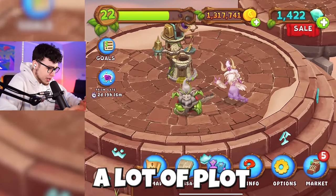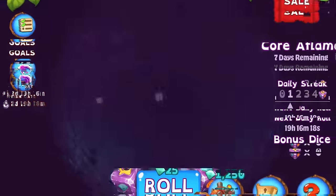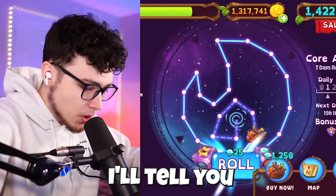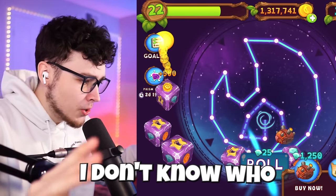It looks like this island is gonna have a lot of plot twists on it. What is this — like a telescope? Oh wait, is this the Stargazer? It is! Okay, let's go ahead and pay for our rolls here and let's see if we can get this next monster. I don't know who that's gonna be. We got two stars there.